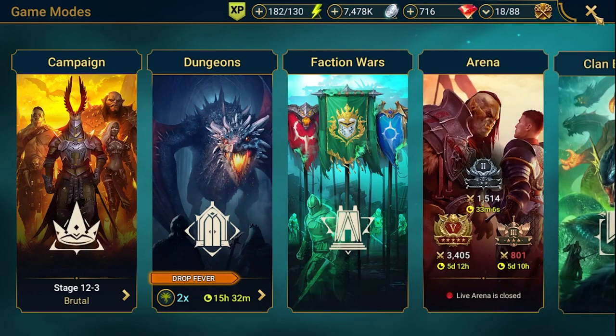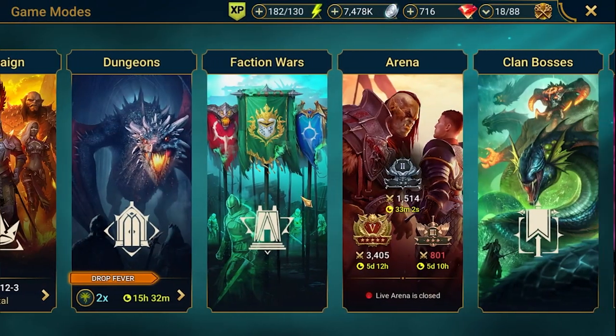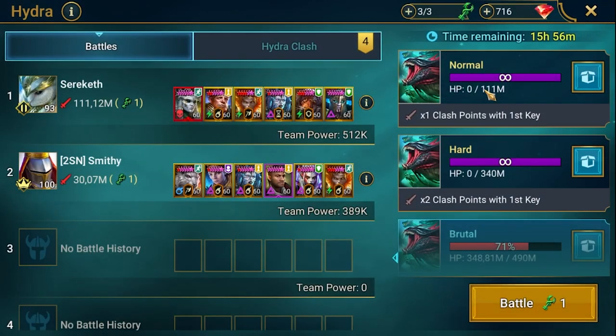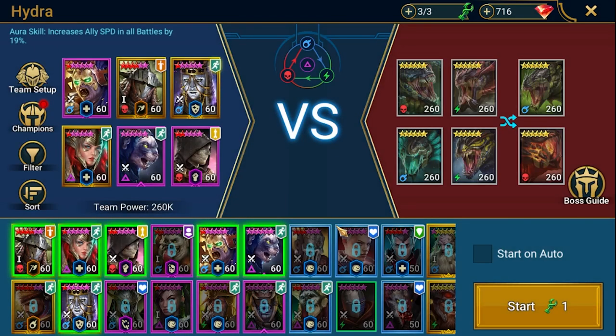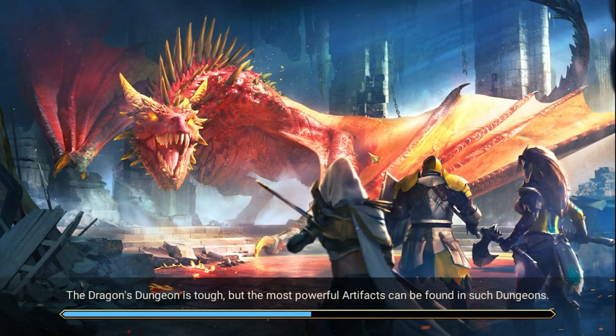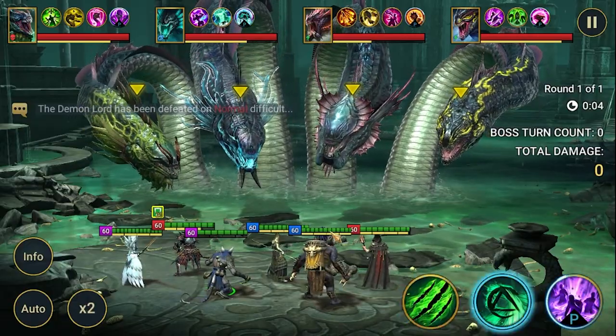Now let's move to Hydra. I've got like 15-16 hours left to run my key, so let's take a look at the setup. Akemtun is also here — let's see how he performs. Let's check this debuff spread. He's also on provoke set.